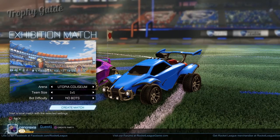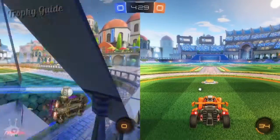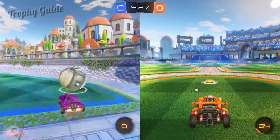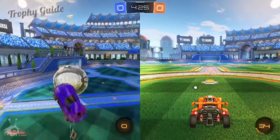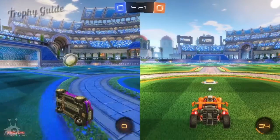All you need to do is start a two-player game, get an aerial hit — which is most easily done by running up the side walls with the ball in front of you, then doing a little jump and just hitting the ball somehow — and finally let player two do the rest.